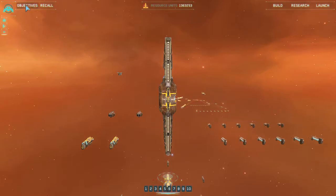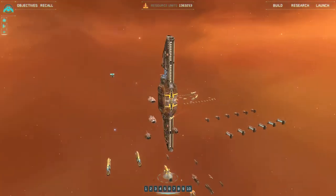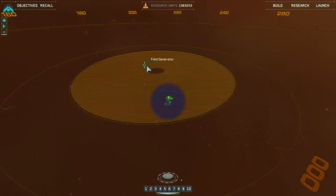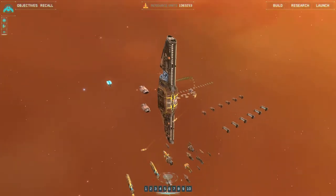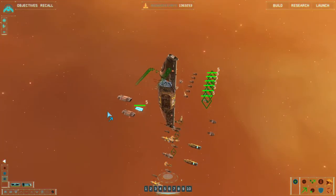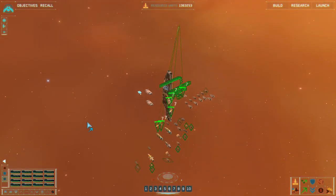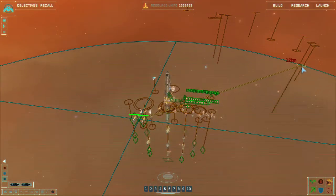Greetings and welcome, ladies and gentlemen. We are getting close; we are on the edge of the Homeworld system. Only the fuel generator is stopping us from entering. I guess there is not that much we actually need to do — looks rather straightforward.